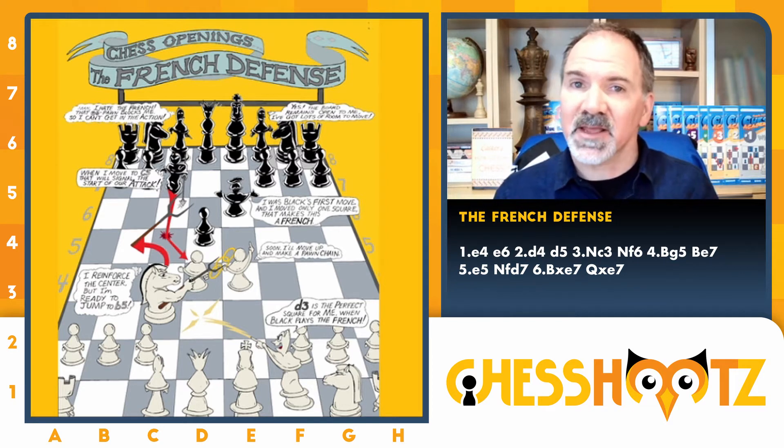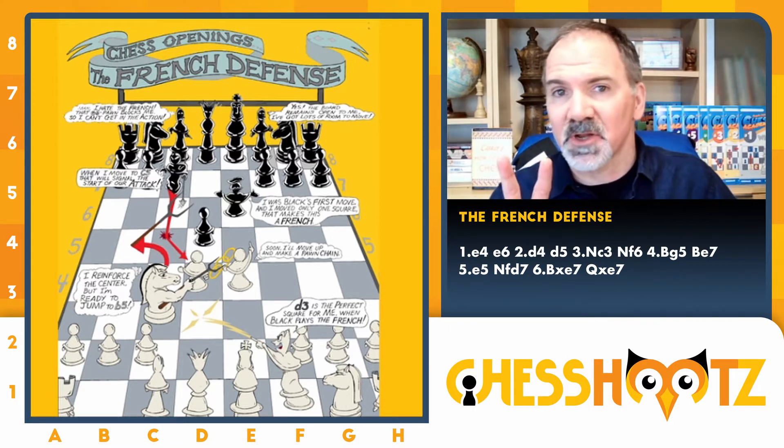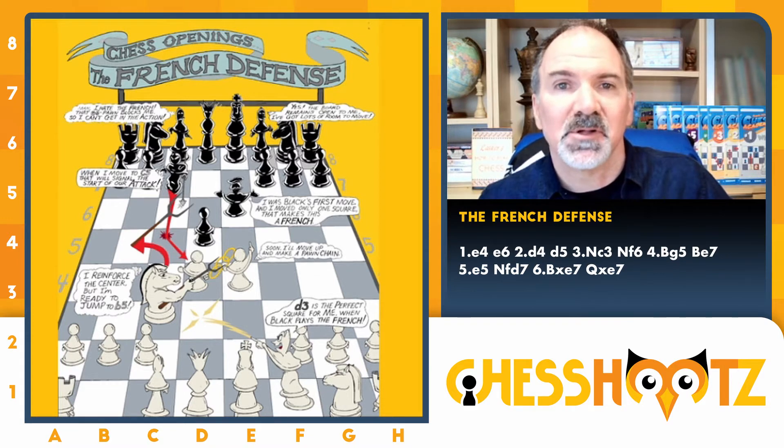The French Defense. We have a second trap against the French Defense. This is white playing a trap against black. After you watch these three videos — this is number two, the progressive level video — you're probably not going to want to play the black side of the French Defense, because these are all traps that white springs against black.